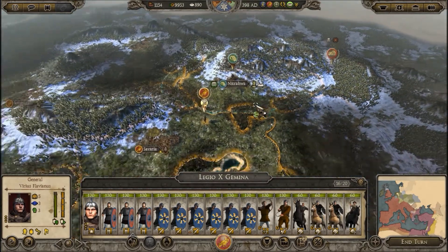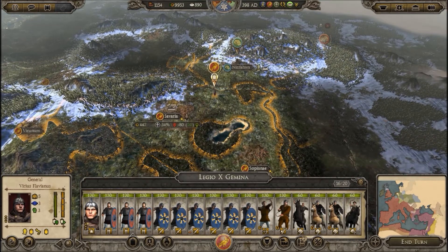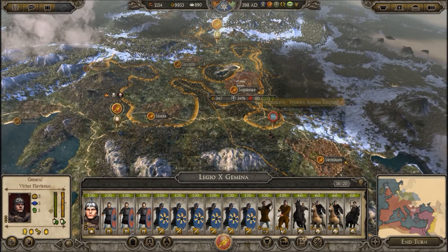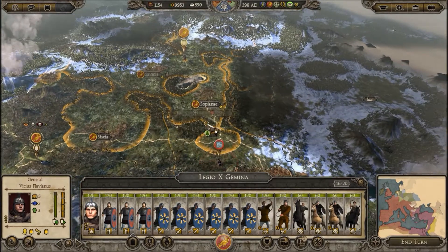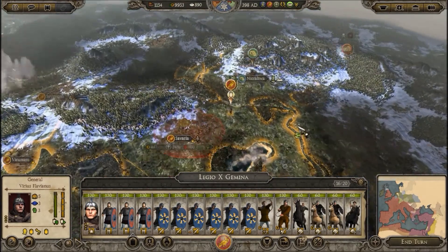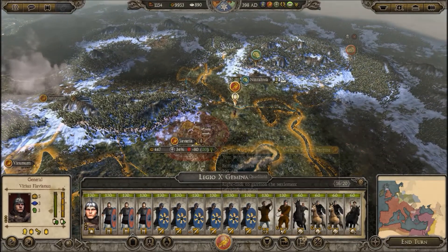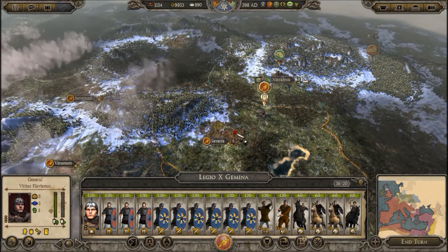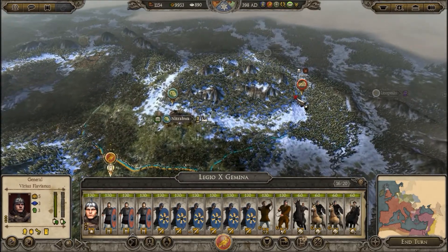You've still got full action points — let's get you out of Force March. I might move you in here. You know what, it really doesn't matter, because if they attack anything I'll be able to beat it with the garrison. So I'm just gonna keep you right there for now. Let's put you in Fortify, and that should be a decent spot for them.